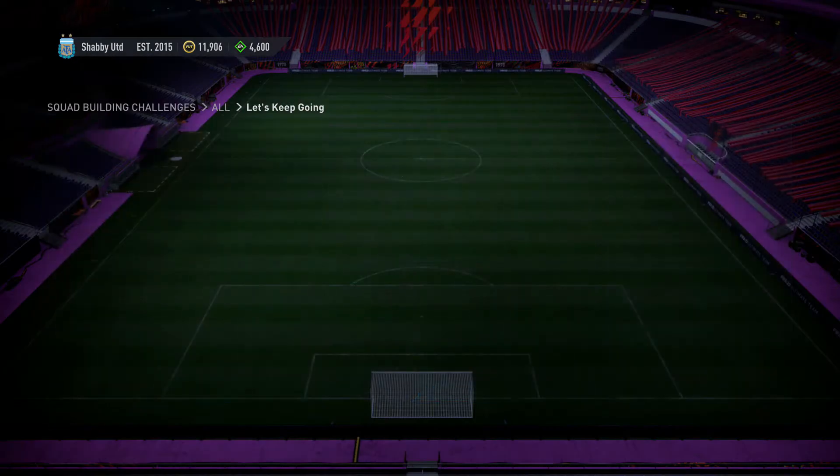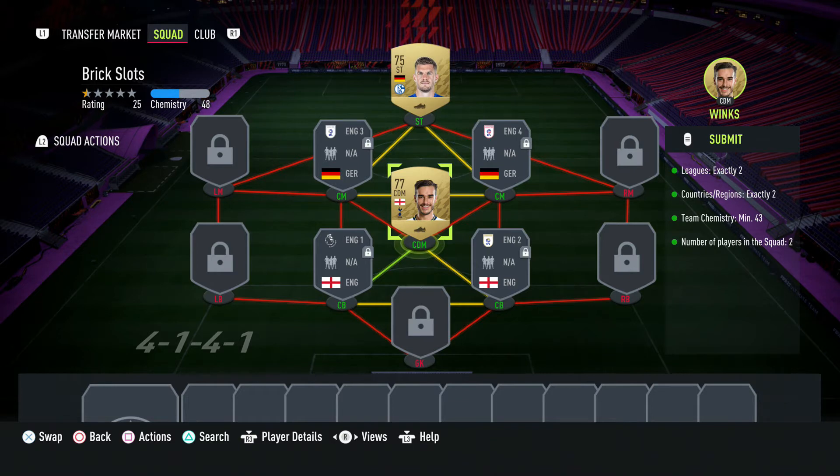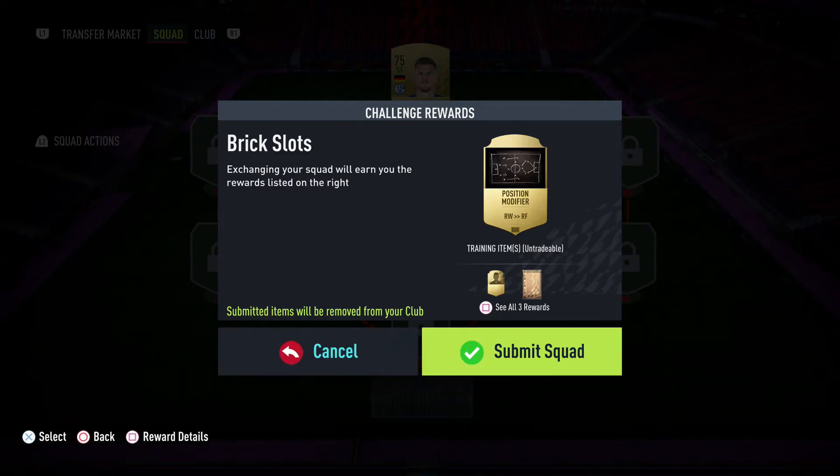First of all we're going to do Brick Slots. This one is interesting because it puts in a couple of fake players and the idea is to get chemistry from that. You want an English central defensive midfielder and a German striker. You can get a strong link to Harry Winks because he's a Premier League English CDM. I've got Harry Winks and Tyrode, and both of those players have enough chemistry to complete this easily. So we'll hit the submit button and get ourselves all the rewards.